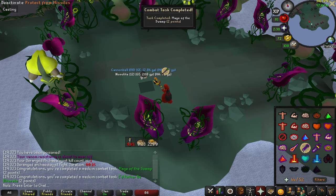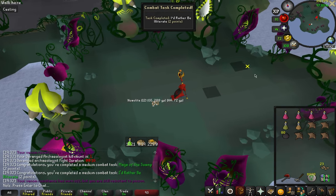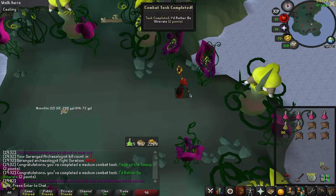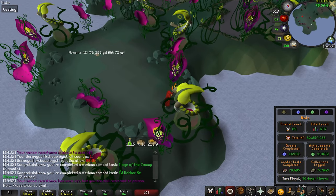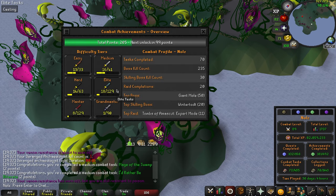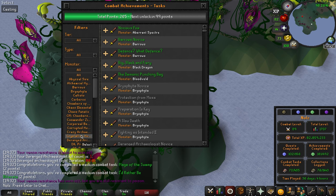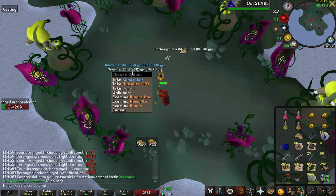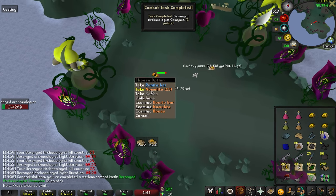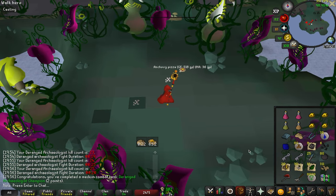I killed the Deranged Archaeologist — I honestly didn't even realize that was who I was supposed to be fighting, so we got some combat tasks out of the way. We're going to kill 25 of these things just to finish it out, but it should be a very easy set of combat tasks to get done. That's 10 killed. That's 25 kill count.